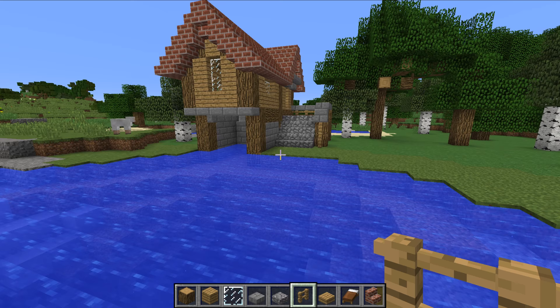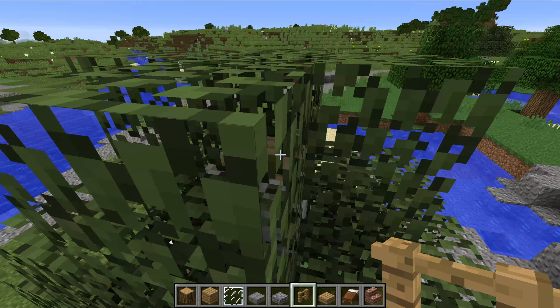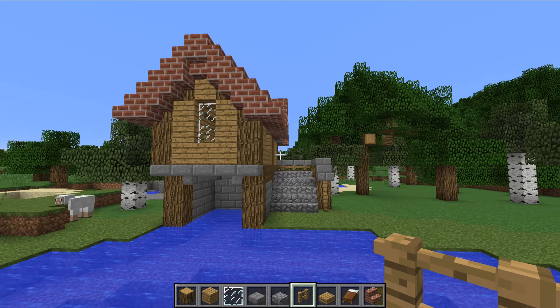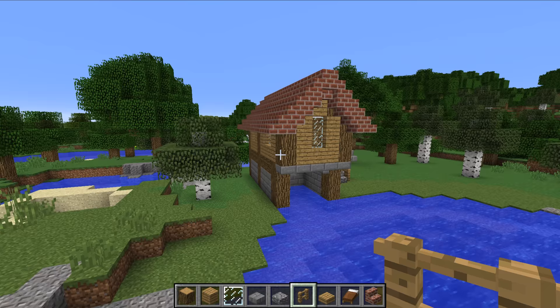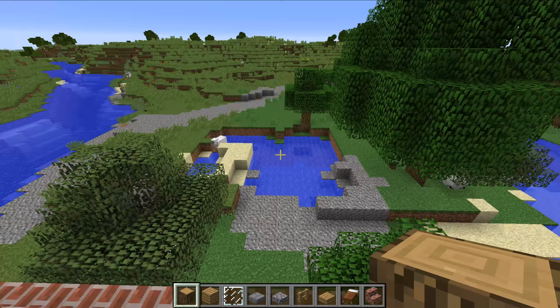I know this is an extremely simple build compared to a lot of the other buildings that I do tutorials on, but considering how popular the original fishing hut slash boathouse tutorial got, the need to do an update wasn't really needed, but I decided to do it anyway due to the request that the staircase on the side was a bit weird. I thought why not just do a little update because I much prefer this design. Without further ado, let's start on the tutorial.